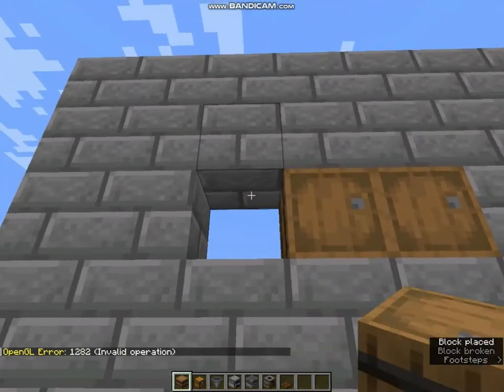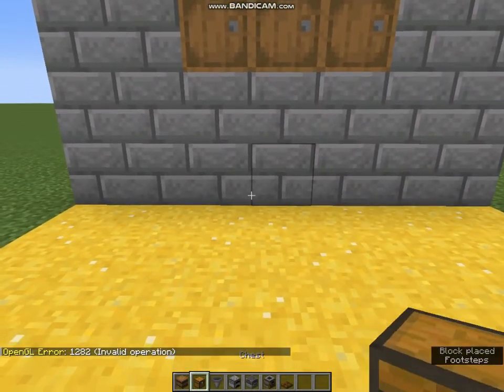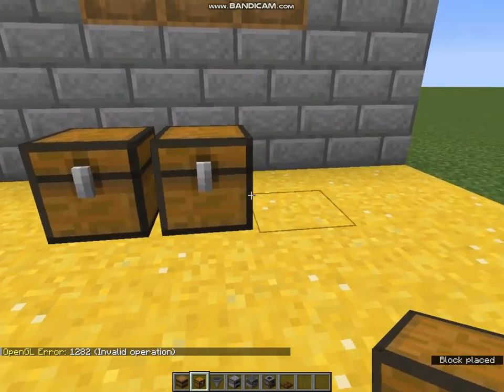Firstly place 3 barrels above 2 blocks from the surface, or make a structure that I have built. Now just follow me.